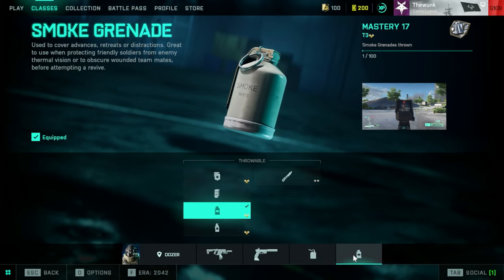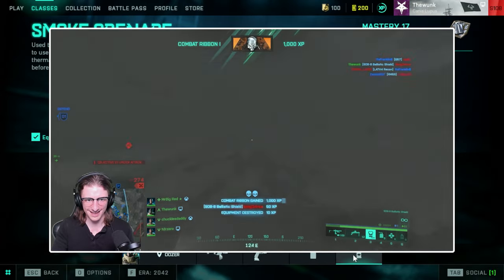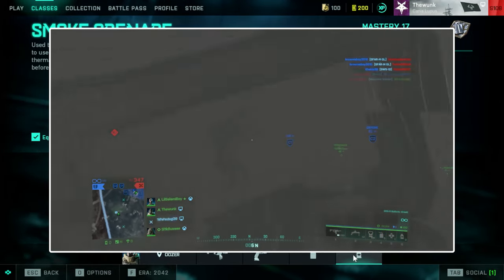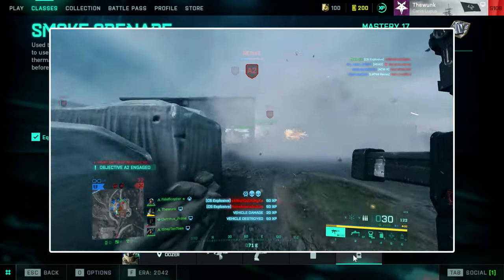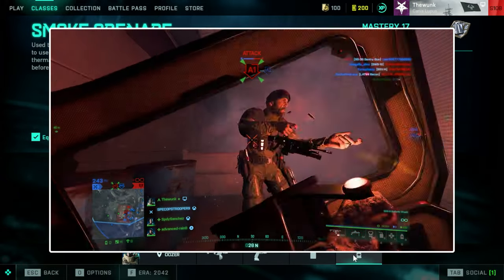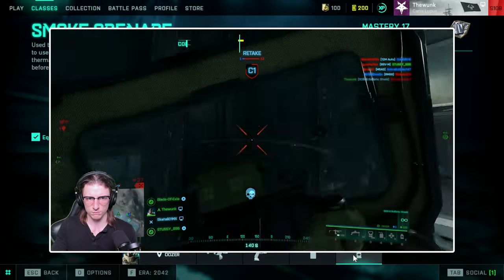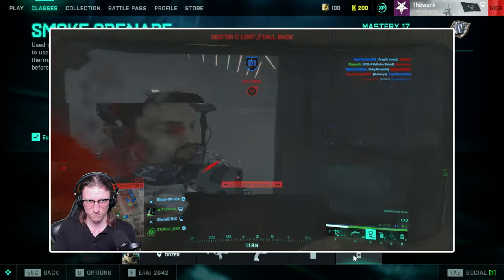For your throwable, you want to utilize smoke grenades — they are really important on the battlefield. You can push the front lines, cause distractions, get people lost and confused within smoke. Throw them against a vehicle and charge up, place C5, get out. Throw smoke into enemy lines or a base and push through, flanking people. You can really move around with smoke so much as Dozer. People will back off — they are so afraid of you because they know it's a one-shot kill with the ballistic shield. Utilizing smoke and the shield together is just super fun.